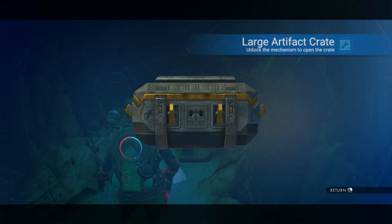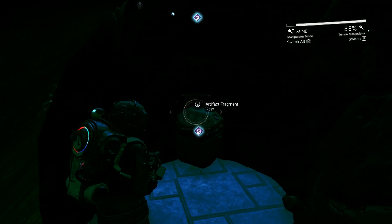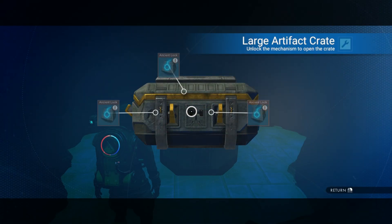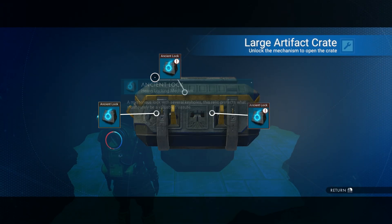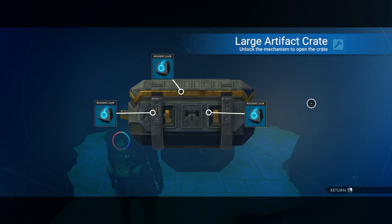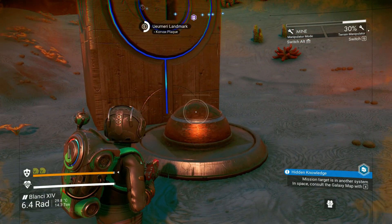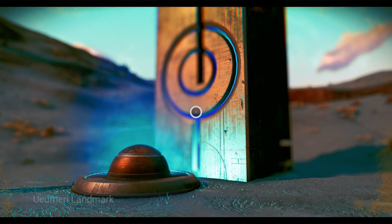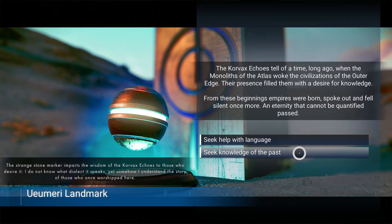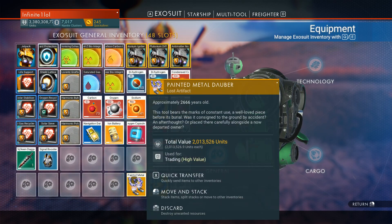This crate requires three keys to open and all three keys can be found scattered around the same location as the crate itself. Dig them up, take them, and get back to the crate to open it. If you're lucky you will be rewarded a highly valuable item that can sell for millions of units on the market. This method should bring you roughly 5 to 10 million units per hour, though it requires a little more preparation because navigation data is not so easy to fetch — but if you have a lot of it to spare, it's definitely a good way to make money.